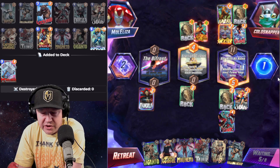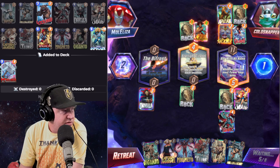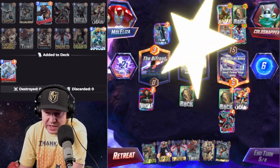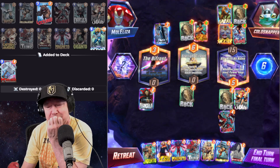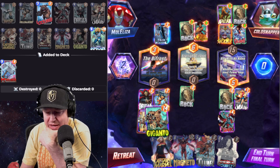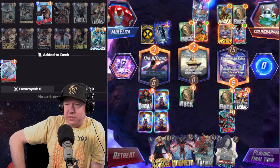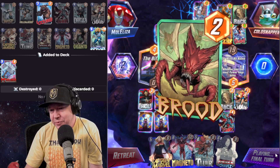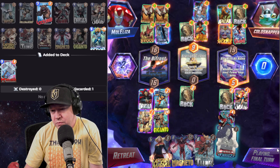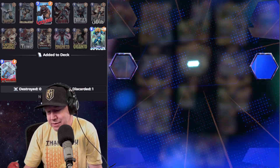That threw me for a loop — it wasn't accounting for that, but it turned out okay. The Bar With No Name was kind of weird. Dracula, Blue Marvel — they're going to abandon that lane, so I should just go heavy over here: Yellowjacket, Wasp, and Giganto and just go big. I don't see how I lose here. He's playing for the middle — I don't understand what's happening. We're up four cubes.